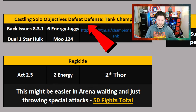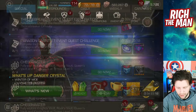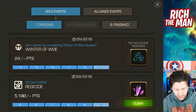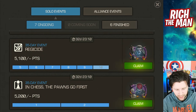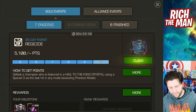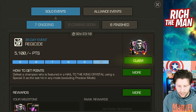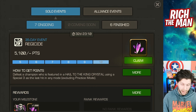I mentioned it briefly in the 'how the side quest works' video, but that will be here in-game in the objectives sector. In the solo events area, as I mentioned, there is something called regicide. And in chess, the pawns go first. Now, I've got 5,100 points. I just picked up that last 100 points for regicide because it's defeated champion who is featured in the Hail to the King crystal using SP3 as the last hit in any mode, excluding practice mode.